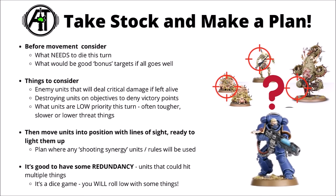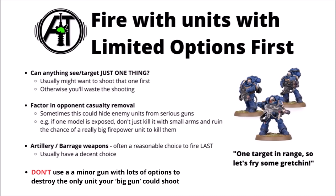Try to have some redundancy - units that can draw line of sight on multiple different enemy units to account for randomness. Any one unit could let you down and leave something unexpectedly alive, so it's good to have things to fill in the gaps. When deciding which units to fire first, probably the easiest choice is to fire units with limited options first. If you leave them till last and your other units have destroyed the one thing they could target, their shooting is redundant anyway. Firing them first gives you information on how much damage they've done.